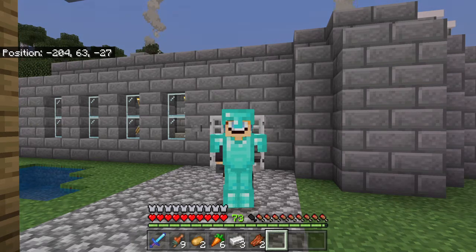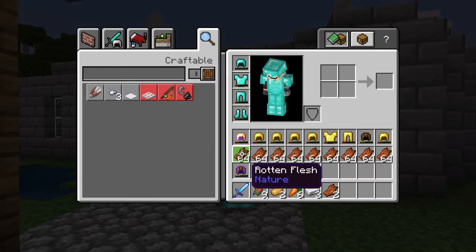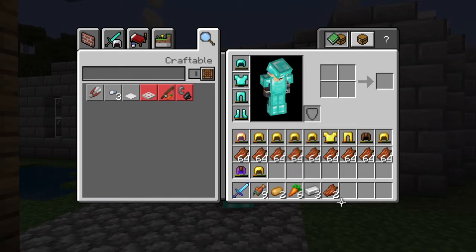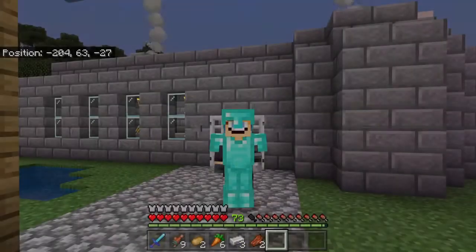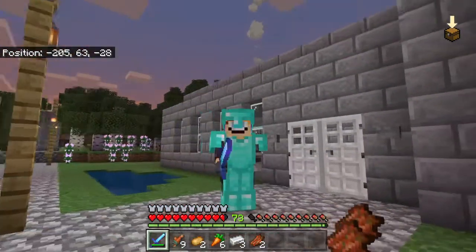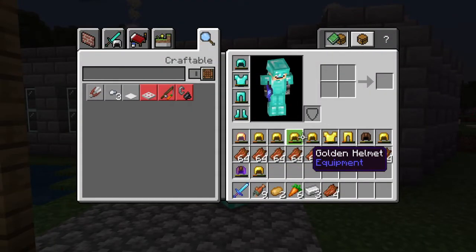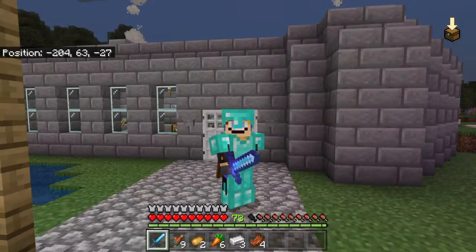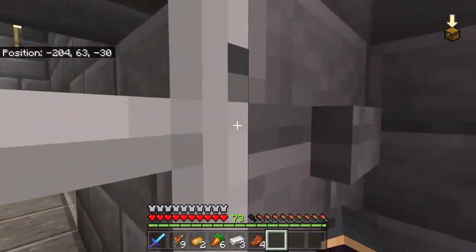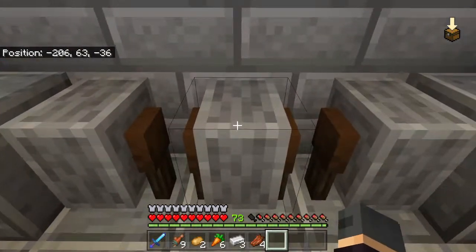I've actually been using my zombie XP farm and because of Looting 3 it's allowed me to use the power of my sword a lot, and that's where all this armor has come from. Let's head into my little factory.